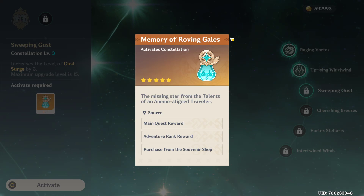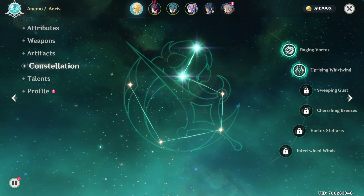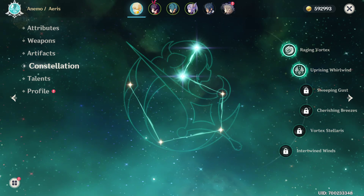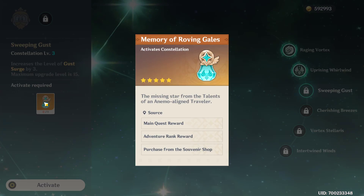Hey folks, Monkeykink here, and today we're going to be discussing where to get Memory of the Roving Gales — a resource that you need in order to rank up the constellation of your main character, the Traveler. There are three places that you can get this resource from.